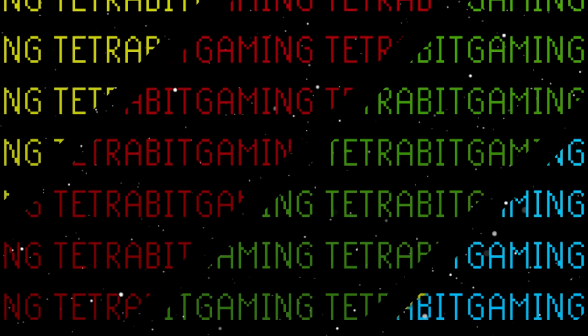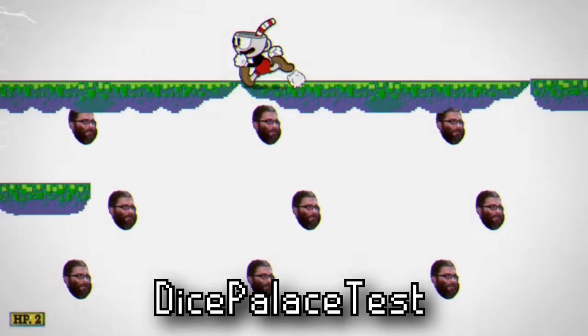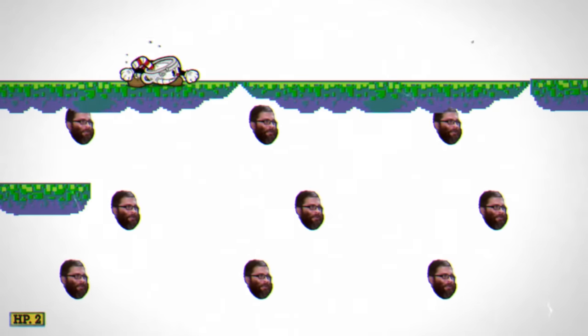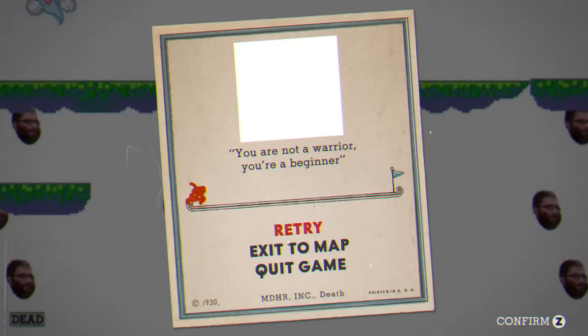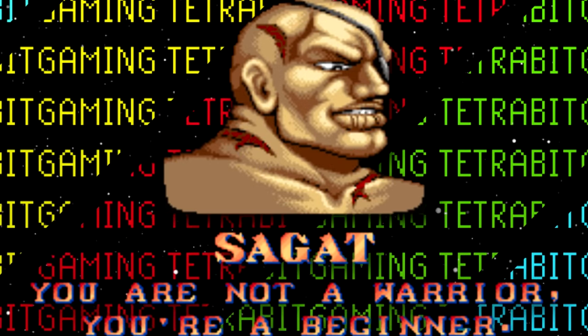Now is where things start getting weird. Next is a scrapped boss area known as Dice Palace Test. Although it lacks an actual boss, we can see some unused pixel platforms and moving heads of Jareed. There is also an invisible platform on the bottom you can still walk on. When dying to the Jareeds, there's an unused death quote: 'You are not a warrior, you're a beginner' — a direct reference to Sagat's victory quote from Street Fighter 2.